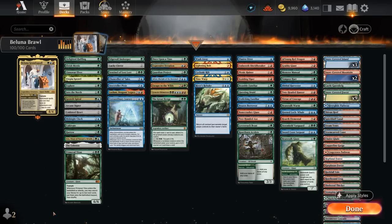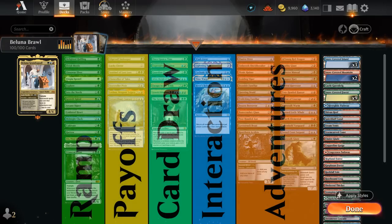Taking a look at the rest of our deck, I've split it up into a few different categories. We've got some mana acceleration to get more mana going since we want to cast some expensive adventures. Then we've got a few cards that are payoffs for playing adventures or that synergize with adventures in some other way. We've got a few ways to generate card advantage besides our payoffs, some interaction, some must-haves in any Temur-colored brawl deck, and then all the adventure creatures plus some non-creature adventures.